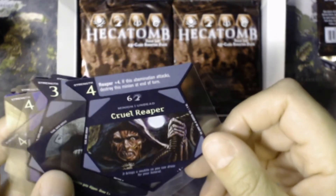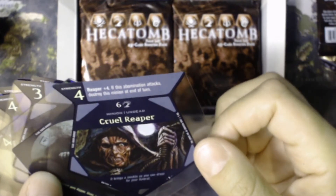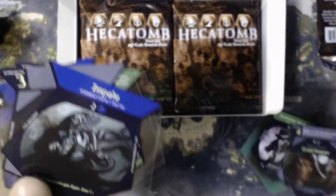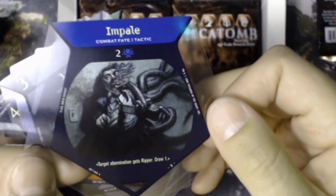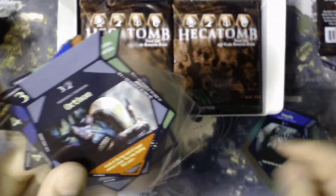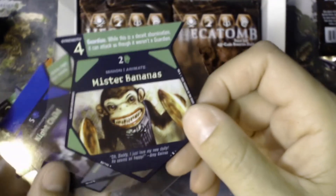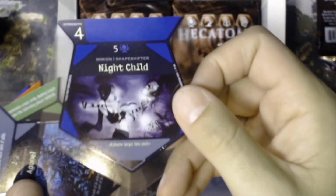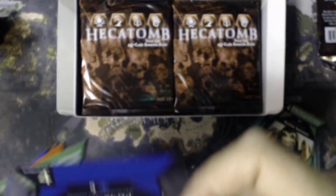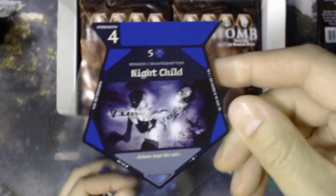Cruel Reaper — Reaper plus four. 'If this abomination attacks, destroy this minion at end of turn.' I don't know what any of these things mean, but some nice artwork. Impale — that's pretty good, very gruesome, very horror-centric. Orthon — I could have seen this being much more popular, Mr. Bananas, if it was traditional card sizes and shapes. Nightchild — interesting artwork. Ben Templesmith again. Kind of a departure from the other artwork.